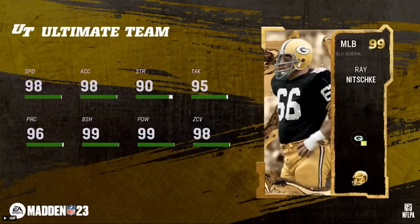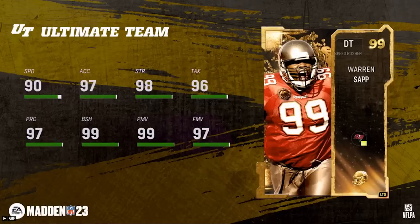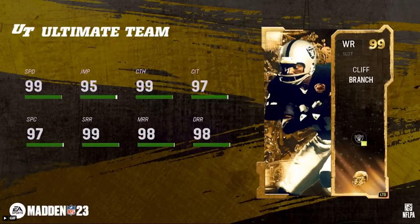It's probably not worth your free Ultimate Legend token pick, but it's a good-looking card. The LTDs are both pretty good too. The best of the two is Warren Sapp: 90 speed defensive tackle, block shed and power move both at 99, finesse move 97, strength 98, tackle 96, acceleration and play recognition both at 97. On offense, wide receiver Cliff Branch has 99 speed, deep and mid route running 98, short 99, catch 99, catching in traffic and spec catch both at 97.